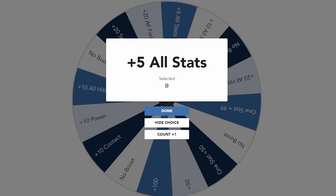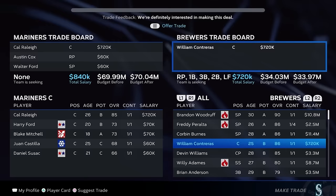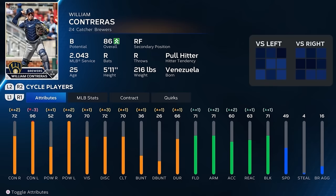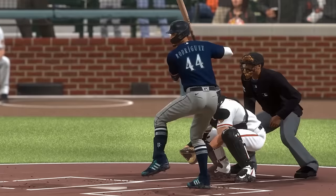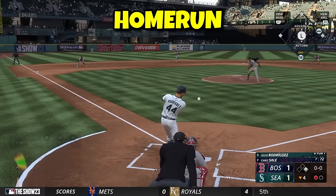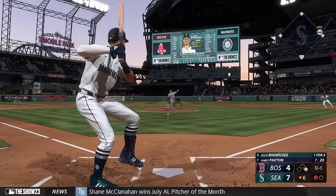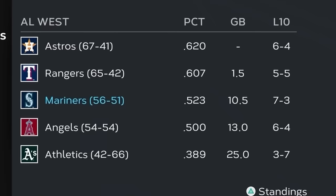Julio was 53 overall at the break and was obviously not going to make the All-Star game, but I did want to make a run for the World Series. I traded Teoscar Hernandez for a much younger Kerry Carpenter and traded for William Contreras, one of the best offensive catchers in the game. These moves made our lineup better this year and long term, and Julio added another hit to a great win. We were still on pace to make the wild card and a J-Rod breakout would definitely get us there.